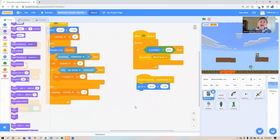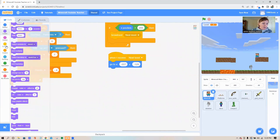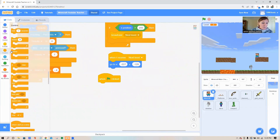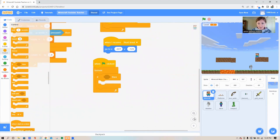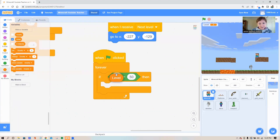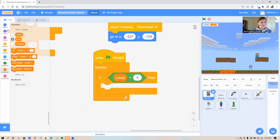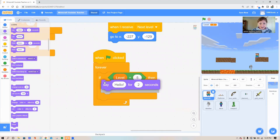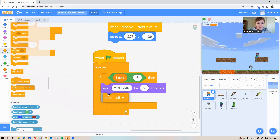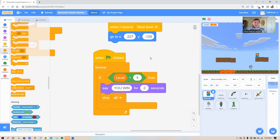The final thing I'm going to show you is how to end your game. On Steve, add some code that says: if my level gets up to level five, that's when I win. I need a forever loop and an 'if then' loop, then grab an equals sign from the operator circle. Go to your variable circle and grab your 'level' variable — if my level equals 5, then what? I'm going to have Steve say 'you win' for two seconds, and then in the orange control circle grab 'stop all' and stick that right underneath.